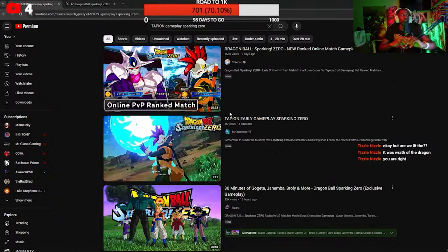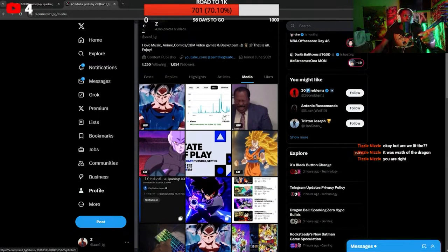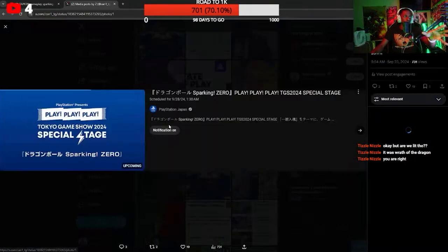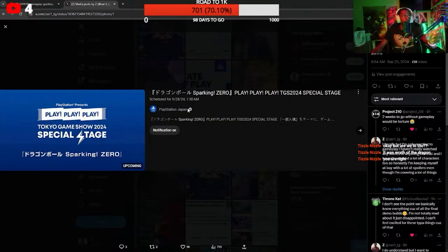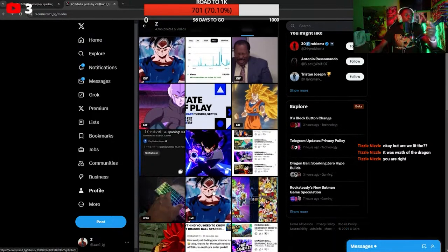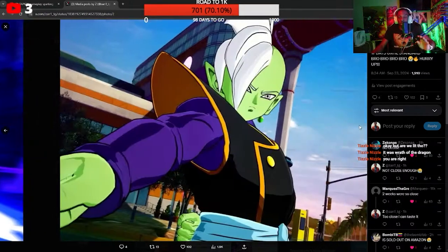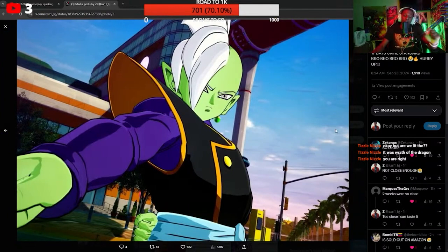You can also follow me on Twitter. Tokyo Game Show is this weekend — PlayStation is hosting it and Sparking Zero will be featured. It's on the 28th at 1 a.m. or 1:30 a.m. Eastern — I might be up for it. We're two weeks until release, so let me know in the comments what your main is. You might end up in a video.